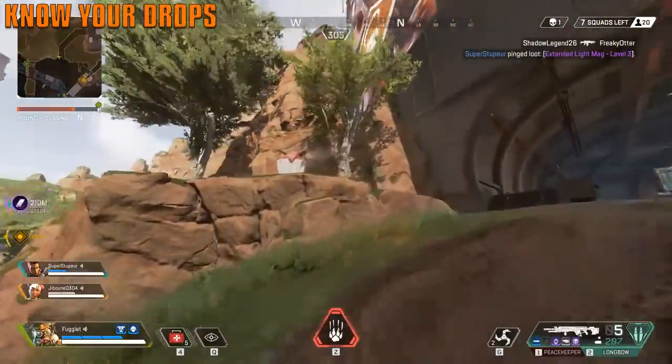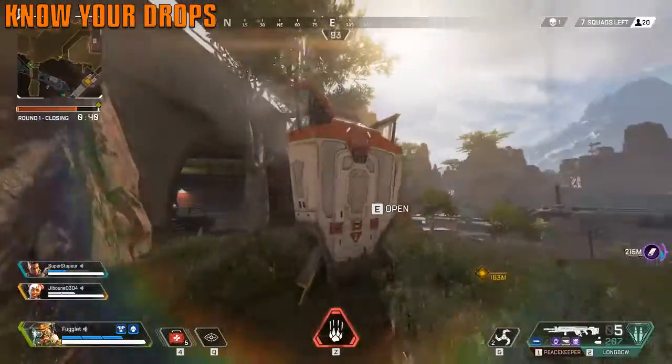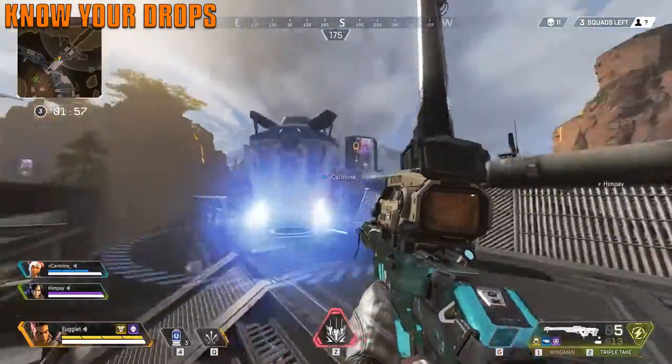The easiest way to tell the difference between drop types: the regular airdrop has a red thing on top and comes down super slow, it's marked on the map. Lifeline's drop comes down super fast, is not marked on the map, and will be blue.